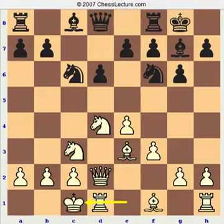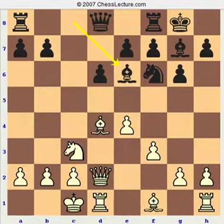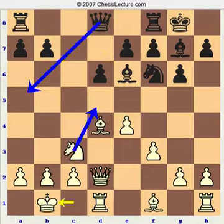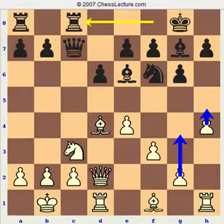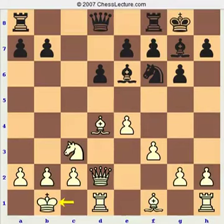Black has a couple main moves. Black can either take on D4 and play Bishop E6, after which King B1 is an important move — it prevents Queen A5 because it runs into Knight D5, and then the E7 pawn goes unless the Queen goes back, in which case you double the F-pawns, which is really good for White. So Black will play Queen C7, H4, Rook Fc8, and now either G4 and H5, or H5 immediately — I think the immediate H5 is considered better.